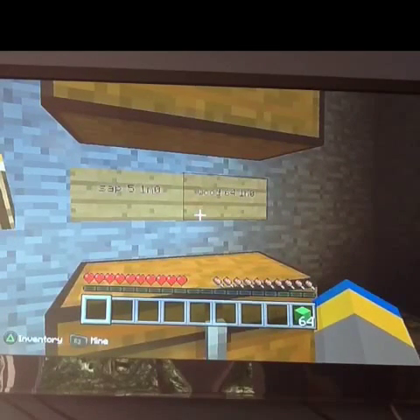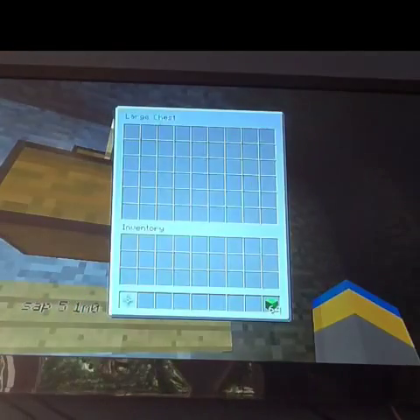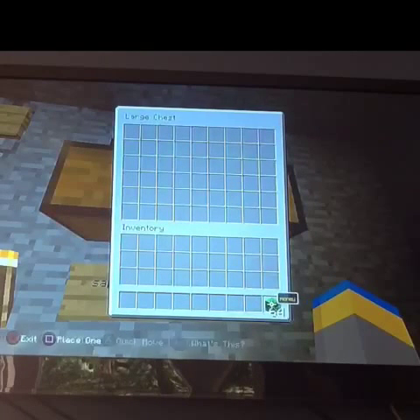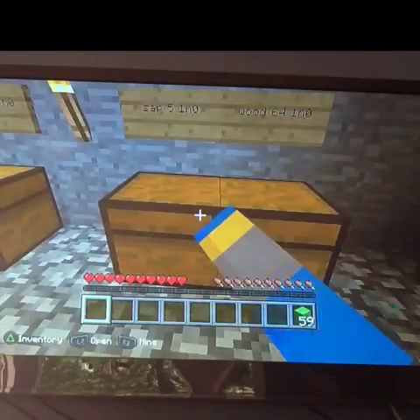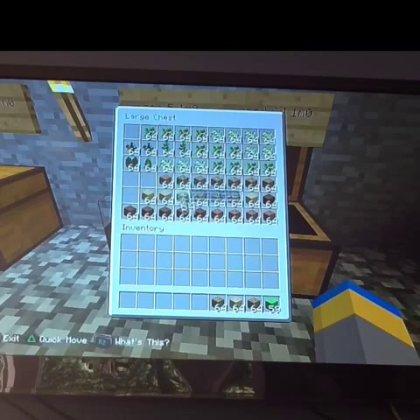Saplings are 5 for 1, so I'll take 2 saplings and 3 stacks of wood — that will be 1, 2, 3, 4, 5. And then I can go ahead and take pretty much what I need.